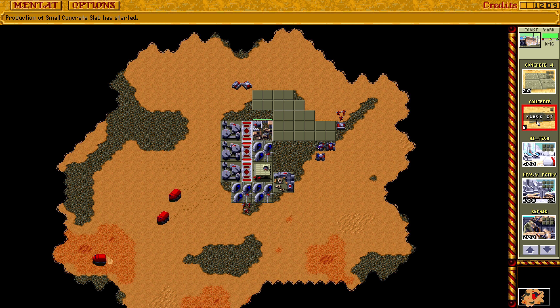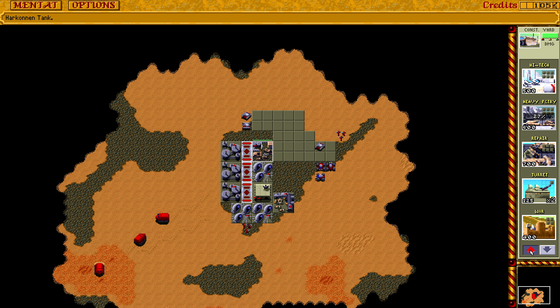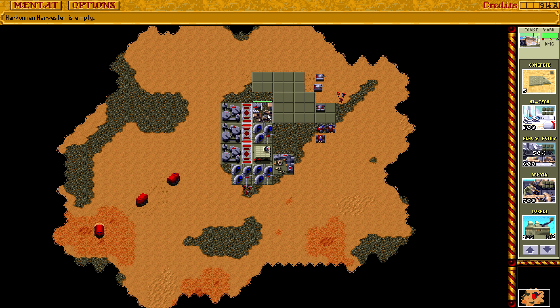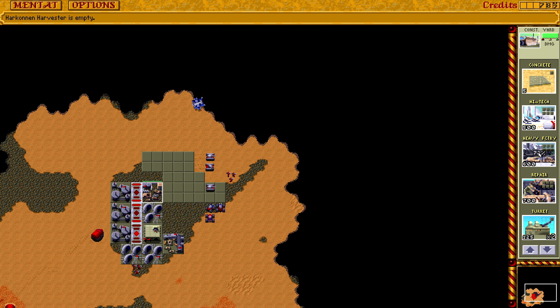There we go, got our concrete going. I think I'll put the factory here. Do I want some turrets first? Maybe afterwards. I do have a good amount of money now - it's more time that is restraining me here. You just don't stand around there, please, actually harvest.